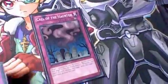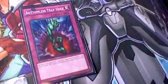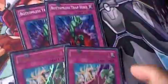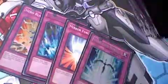Time for the traps. Playing double Call of the Haunted, which is really good — it brings back your Stratos. Then double Bottomless Trap Hole, double Dimensional Prison, which just gets rid of threats. Solemn Judgment and Solemn Warning — gotta play them, they're staples. The one-ofs I play: 1 Hero Blast, 1 Torrential Tribute, 1 Mirror Force, and 1 Starlight Road to round it up. So that's a 40-card deck.